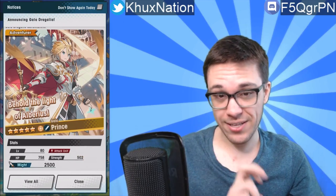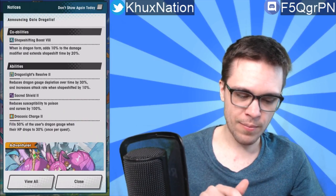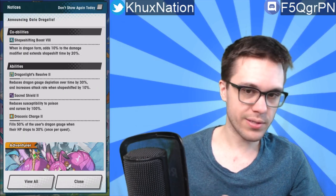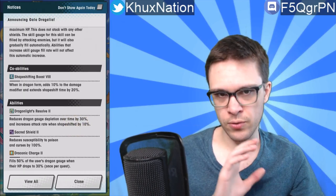For the record, Gala Prince is considered an attack unit but he provides so many ridiculous buffs that he's almost like a support unit — except he's not, he also does good damage. In terms of co-ability, they're introducing a new co-ability called Dragon Shifting Boost, and Gala Prince is the first unit to introduce it.